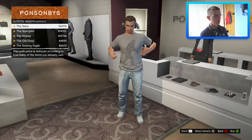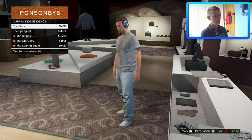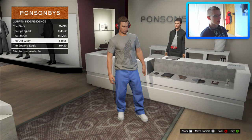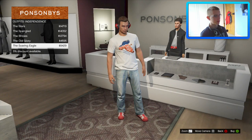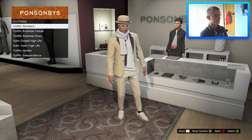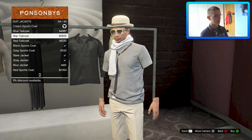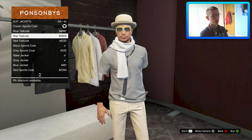We also have some new outfits: the Stars, the Spangled, the Stripes, the Soaring Eagle, and the Old Glory. However, these appear to be quite buggy right now — my character doesn't seem to have arms in some of them. There are also new tailcoats but they don't seem to be loading properly either. Hopefully Rockstar can sort these out — I'll try to get an image once they're fixed.